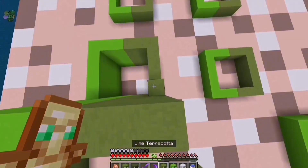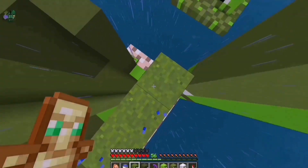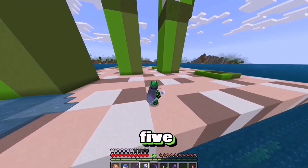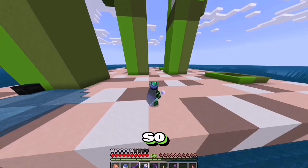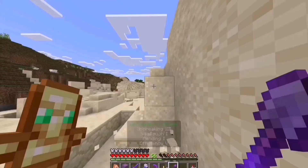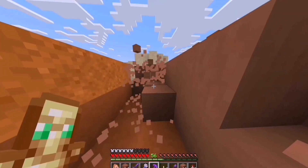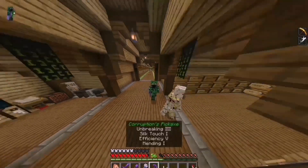Only seven more to go. And now there are only six more to do. And just five more left. But we have five more left and this is all the terracotta, sand and gravel that I have left. So let's grab some more materials. And now I have an entire shulker box of gravel, sand and terracotta. Let's continue building.